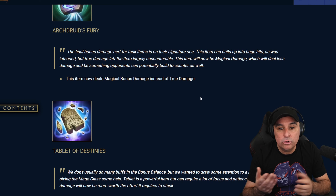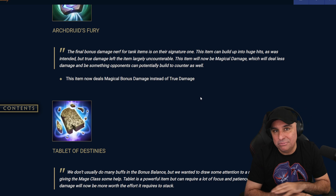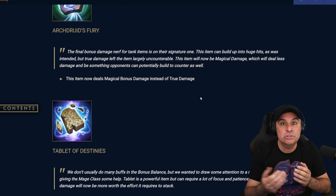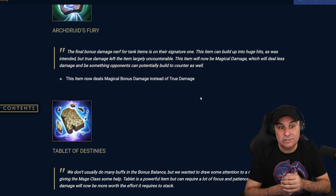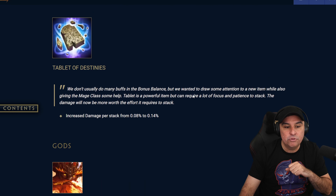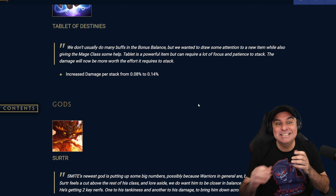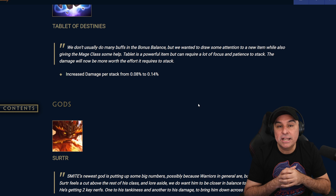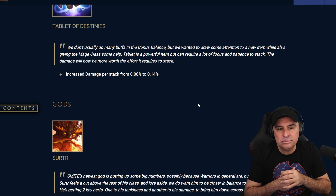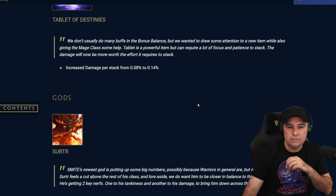Whereas before, true damage didn't care what type of protections they had. With magical protections factored in, it's going to take into account how much magical protections the god you're attacking has — so that's a significant change to Archdruid's Fury. Now Tablet of Destinies: they increased the damage per stack from 0.08 to 0.14, so they almost doubled the damage on this one — just shy of doubling it. That's an increase in damage per tick.